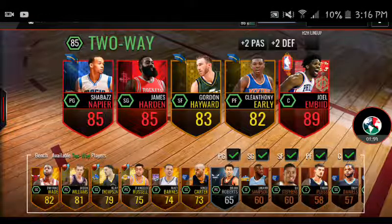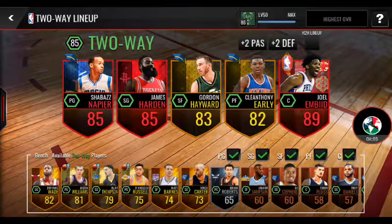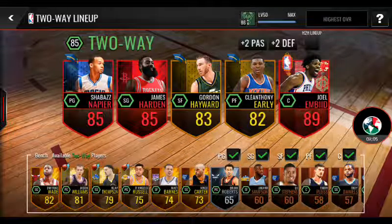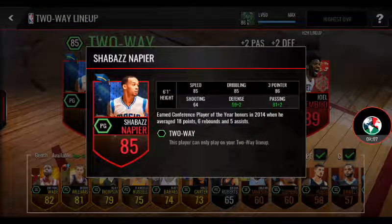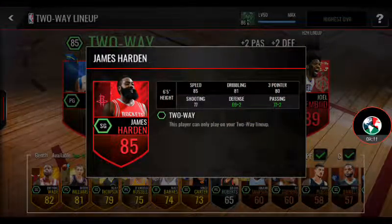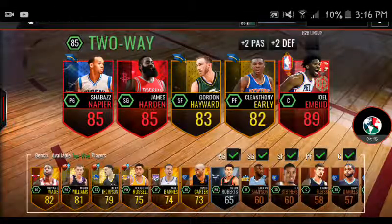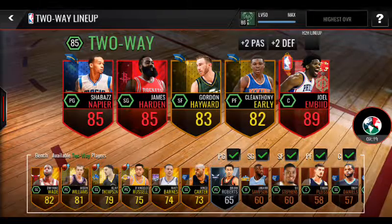If you have to use cybercarts, this is an unlocked perfect lineup. Once you get an A9, A5, A5, A5, A3, and A2 — that's the A5 overall two-way lineup.